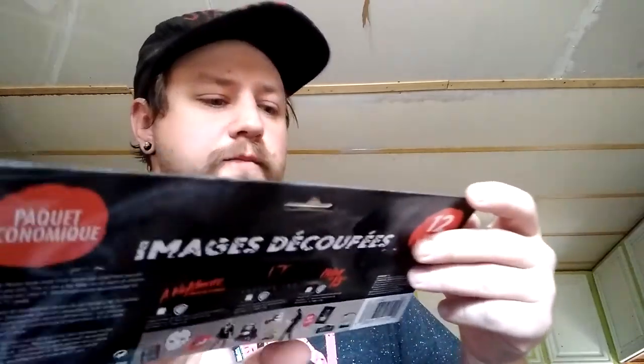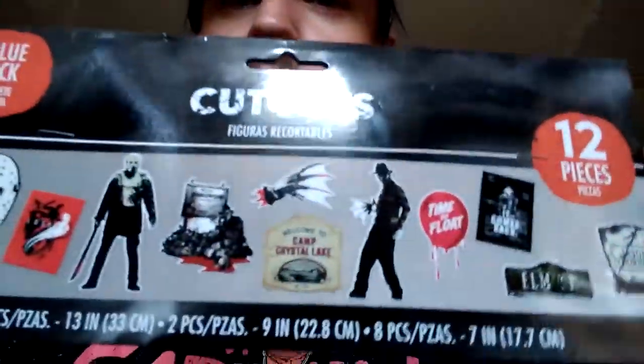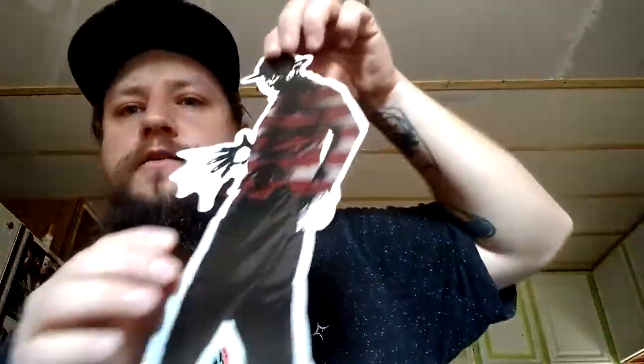I got this for four bucks at Party City. I'm not quite sure — they're cardboard cutouts, a 12-pack, but they're pretty dang neat. I was thinking the backs might come off like decals or something, but no, they're actually cardboard cutouts — Freddy Krueger — but they don't come with anything to prop them up. So if you've heard of these and know how maybe you're supposed to pin them up somewhere, let me know. Help a brother out.